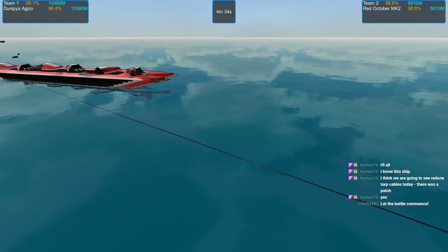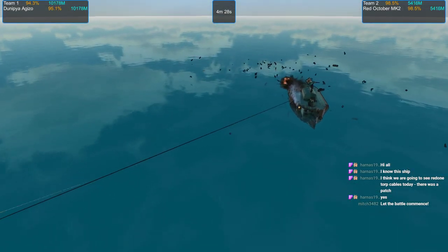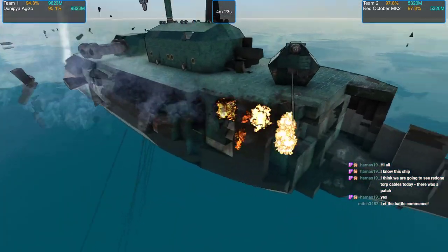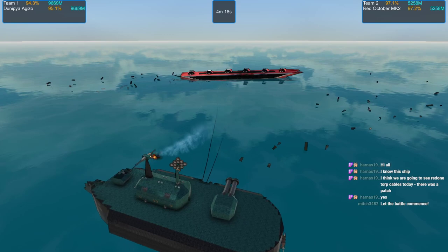Those are the new torp cables — they do look a little bit better. Dunipia withstood that initial barrage. Now she's got a good chunk of time to get some damage in without getting shot back at.